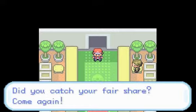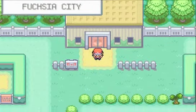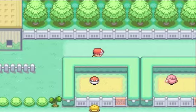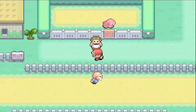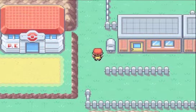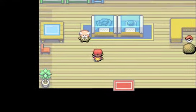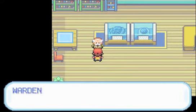Safari game is over. That's basically all you can do in the Safari Zone, but since we have HM3 and the Warden's Gold Teeth, we can come down here, find the Warden's house, and talk to him to give back the Gold Teeth. Why someone would have gold teeth, I don't know.